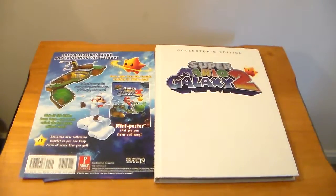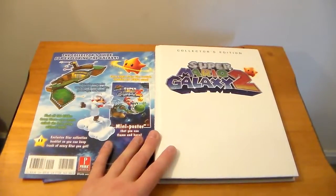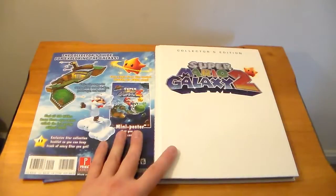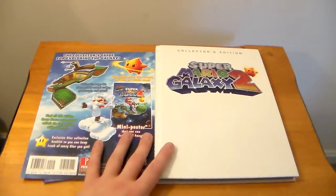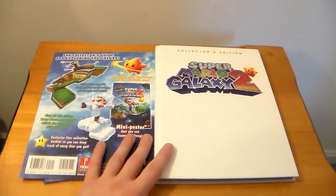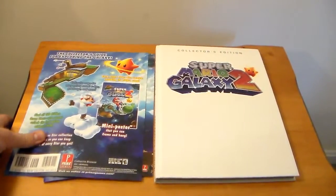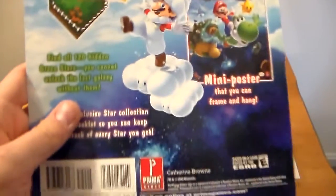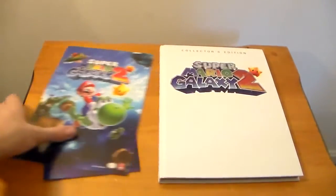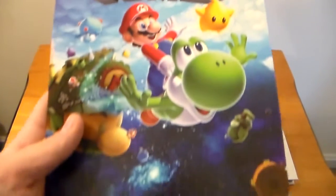Hey guys, welcome to Peripheral Vision. Today we're taking a look at the Collector's Edition Super Mario Galaxy 2 strategy guide from Prima. I'm going to show you what is inside this Collector's Edition. First off, the stuff that comes with the guide that isn't actually the guide: we have this mini poster, which is modeled after the cover of the game.